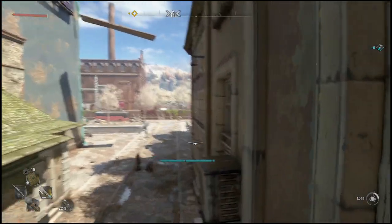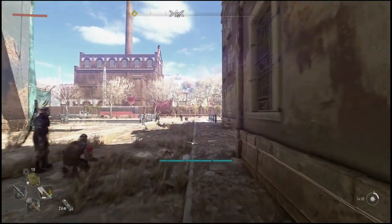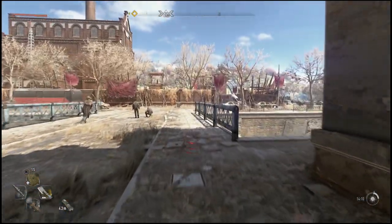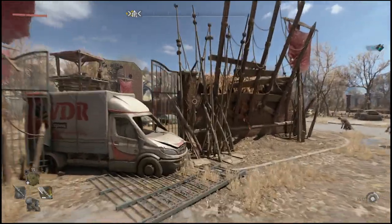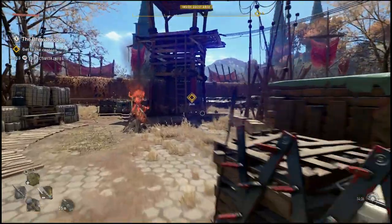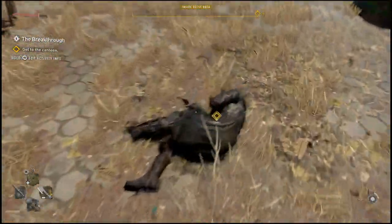Once you get to this location, make sure to clear out the bandits in front first. Do not go straight inside because it will not work. You have to start on the outside and defeat all of these enemies first. Even if you fly right inside and don't alert any of them, it still won't work — so make sure to defeat all these enemies before going inside.